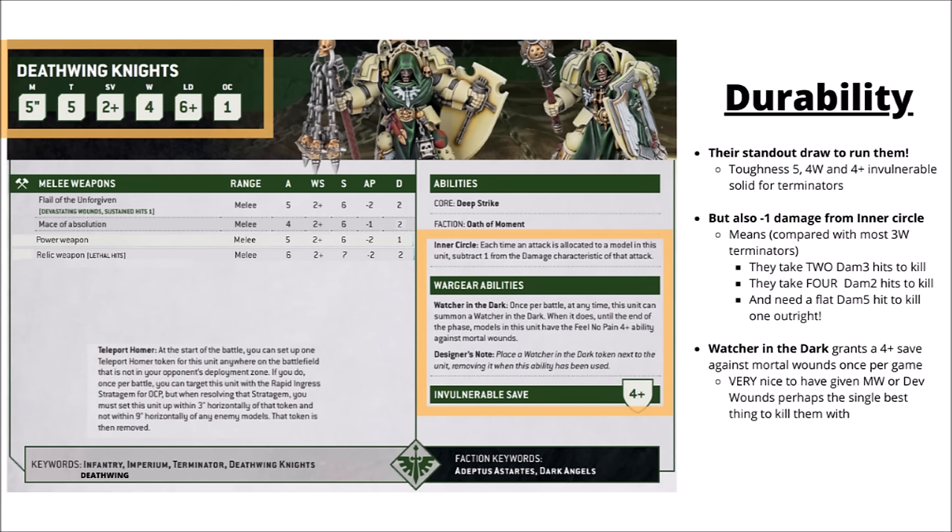They also have resilience against mortal wounds, which would otherwise be the best way to kill them given their high saves and invulnerables. The Watcher in the Dark that accompanies them can trigger its ability when they first take mortal wound damage, granting a 4+ Feel No Pain against those wounds for the rest of that phase — pretty excellent for circumventing their armour. Between all that, they're tough enough to hold an objective, and won't go down to small arms fire without dedicated, high-AP, multi-damage weapons.